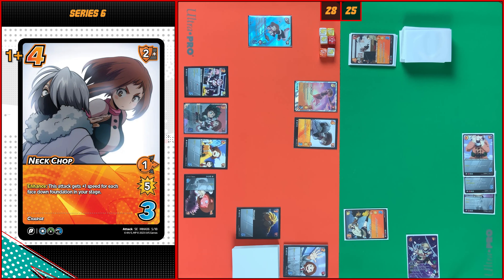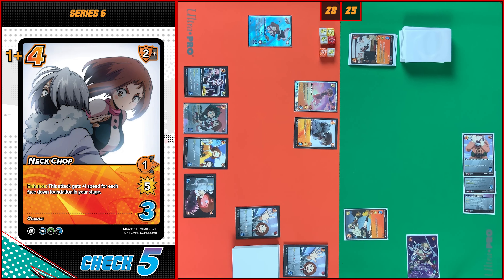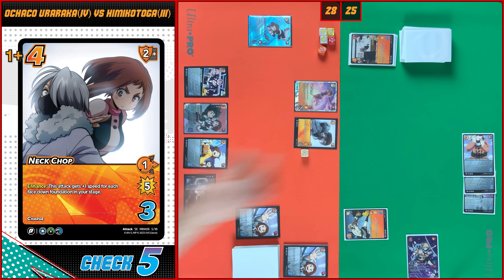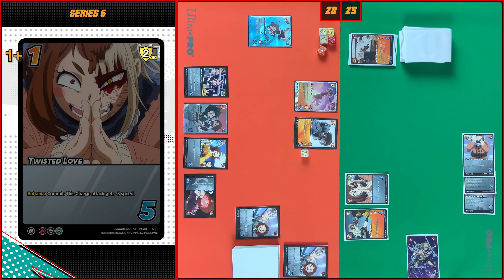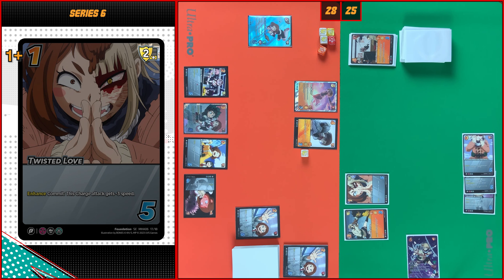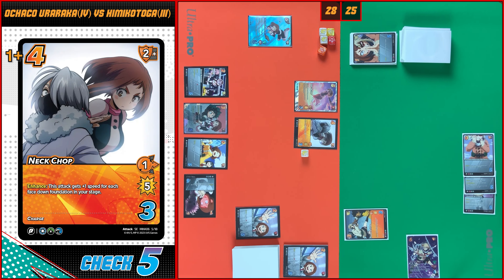Next I will play a Neck Chop — I need five, check. This attack gains plus three damage from Zero Gravity. Now we are moving to my enhance step — I will pass. Your enhance, sir — I'm gonna pass too. Now we are moving to block step. We have eight damage, one mid speed. I'm gonna block with Twisted Low — I need one plus two and plus one, I need four. Fails — you take eight damage. Very nice.